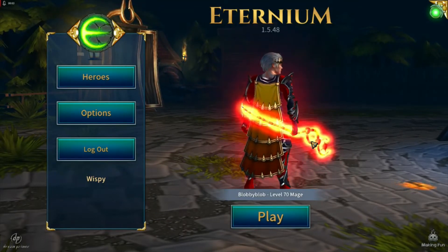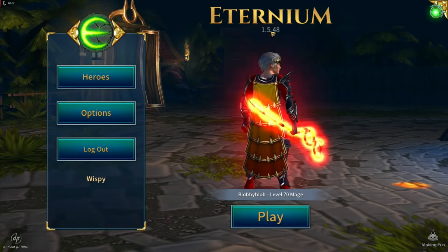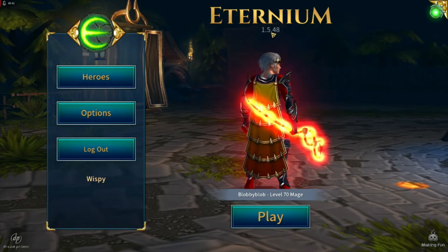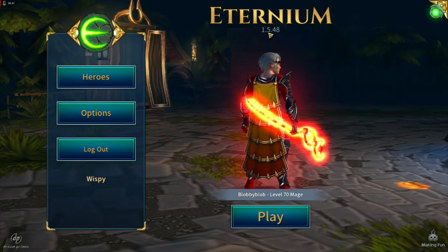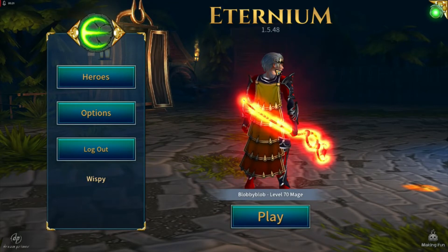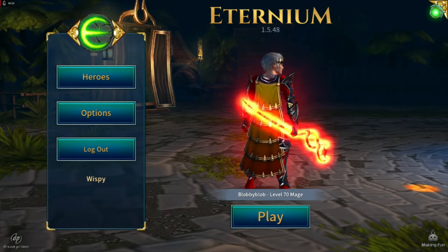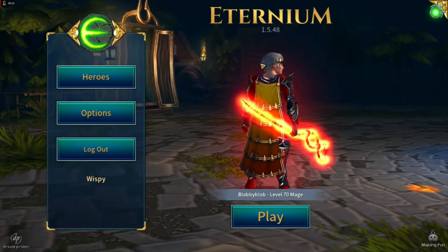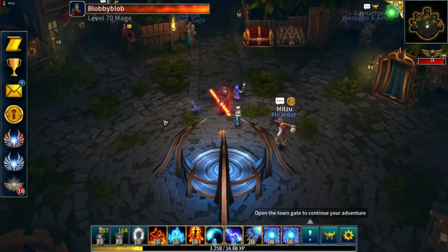Welcome to Eternium patch news. This is PC version 1.5.48. There's a slightly lower version rolling out on other platforms which isn't going to contain everything that's in the PC version — which you might consider yourself lucky for, because if some of these things go in on mobile it'll be an absolute nightmare.